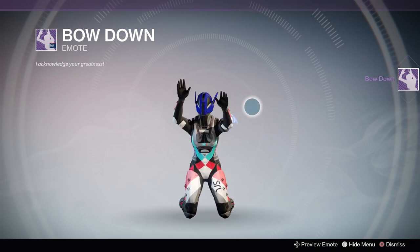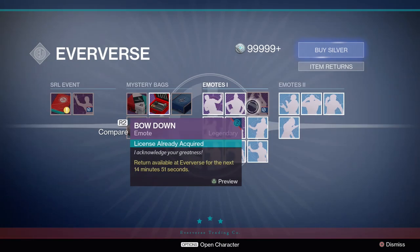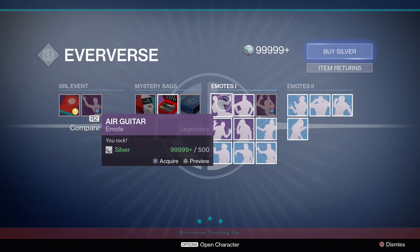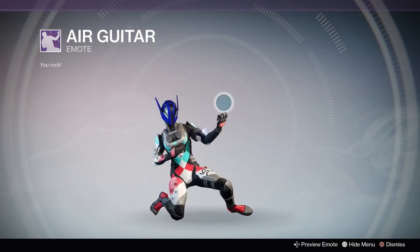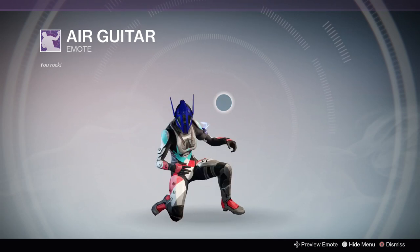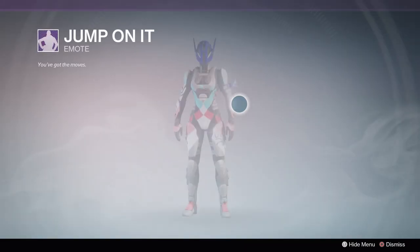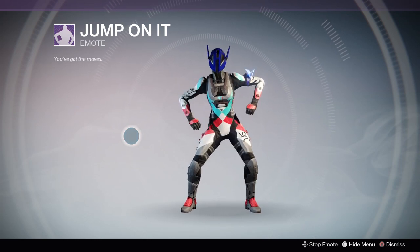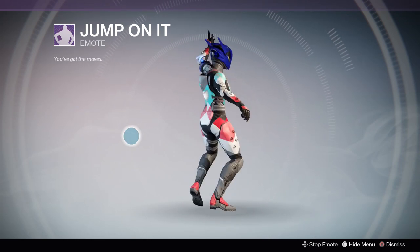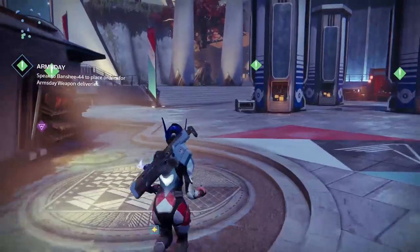A couple of the emotes: bowing down, which is my personal favorite, and then the air guitar, which is going to be the fan favorite of the day — rocking out in style. There are different armor sets and coloring, but this was by far my favorite. And then this one is probably the goofiest — not sure you could feel so strong or intimidating doing this, but if you want to be goofy, rolling and rocking around the tower, you can.